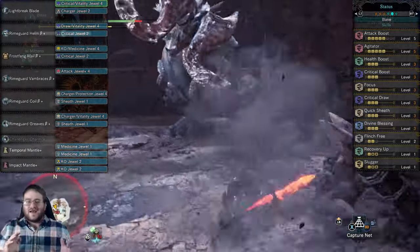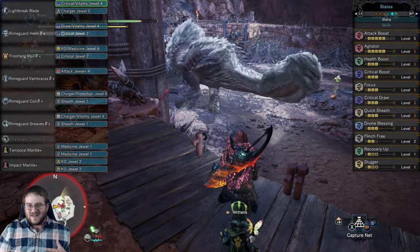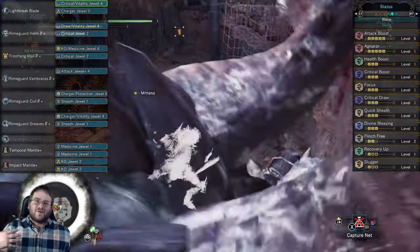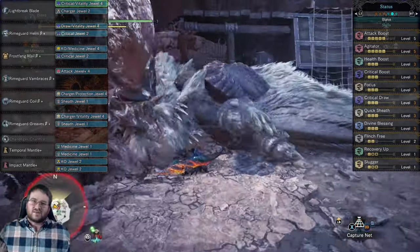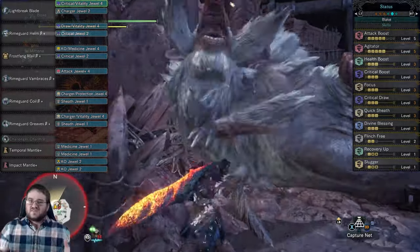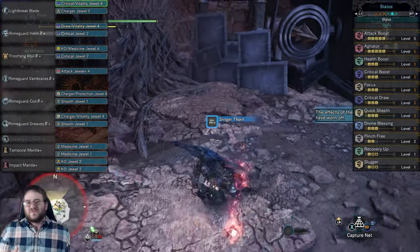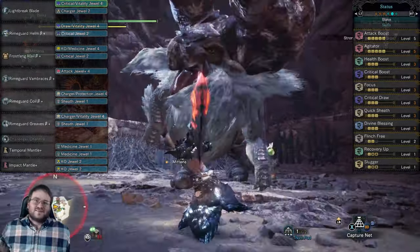I went a bit overboard with this one — I was annoyed after that bad Glavnus matchup, so I took it out on Banbaro. The reason I chose him specifically is that he has a huge head as a target, he stands stationary for a long period of time even after his roars, which makes landing charge attacks much easier, and he gets knocked over incredibly easily. This fight ends up being a case of good old-fashioned overkill, but it was still a ton of fun.